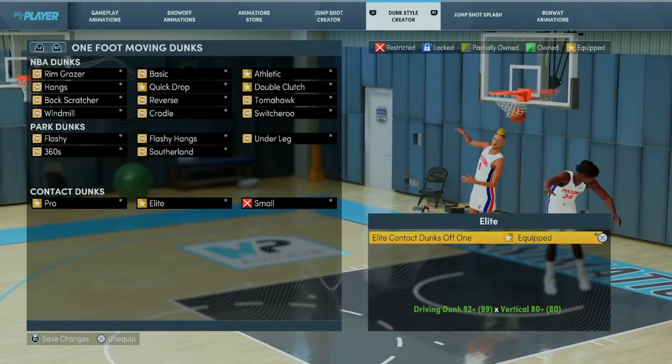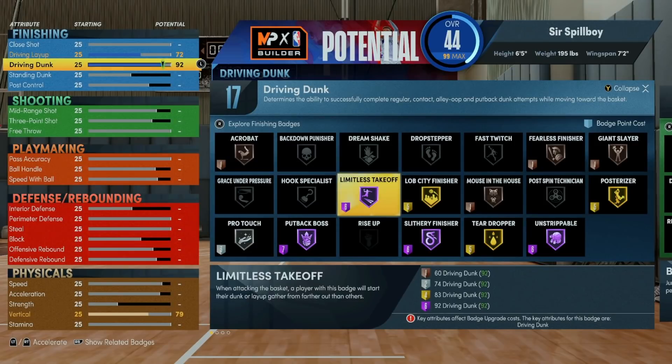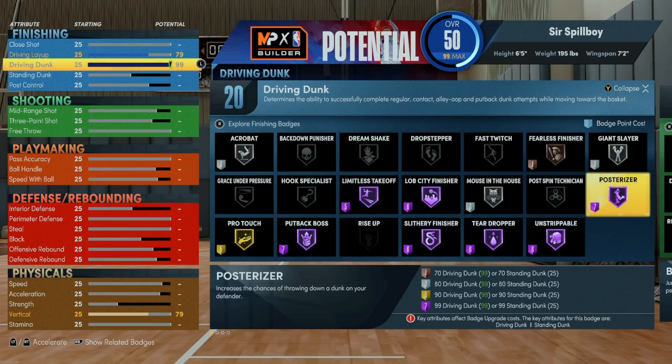The final tier we recommend is a 92 driving dunk rating to unlock the elite contact packages. 92 will also give you access to gold posterizer, hall of fame limitless takeoff, and hall of fame slithery finisher to really be finishing effectively. After playing with hall of fame posterizer for a while now, we no longer recommend players invest the 99 driving dunk needed, as the return just doesn't seem to be there anymore.